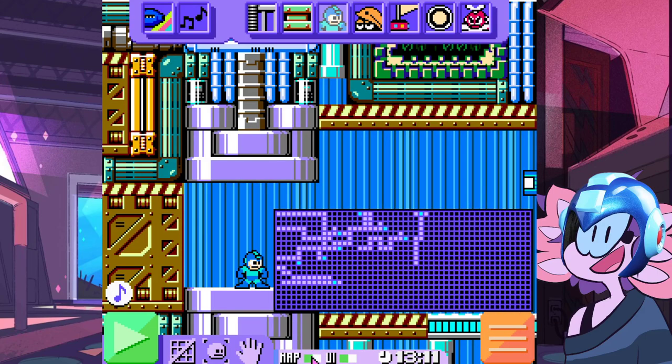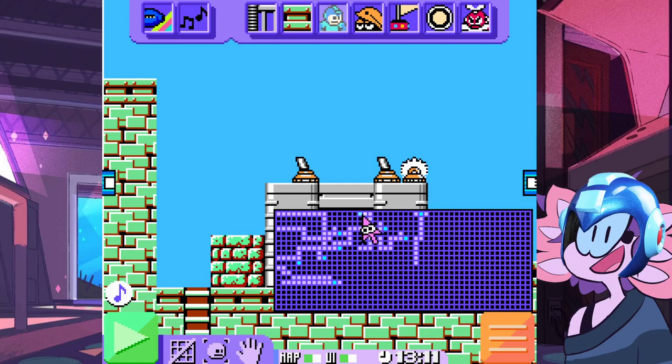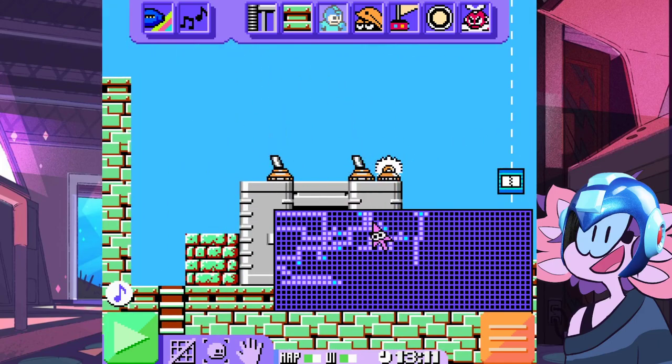But the other thing I wanted to show — here's a nice map overview. You break it down — this is Cut Man's area. You can see there's a secret over there. It's the other secret boss — Wood Man. And whenever you beat a boss, a teleporter will open up after you get the key. That's Cut Man's segment right here.